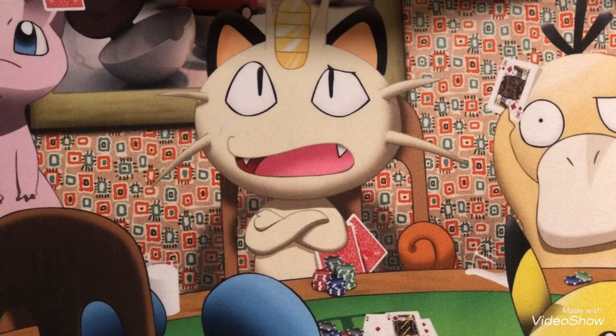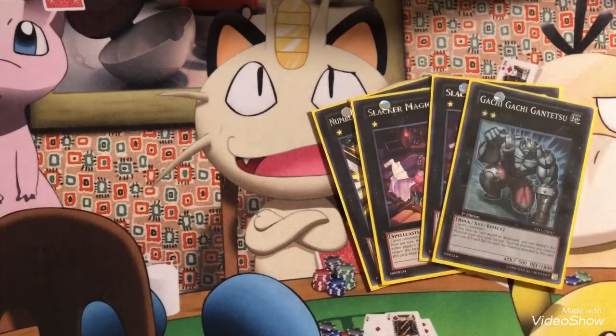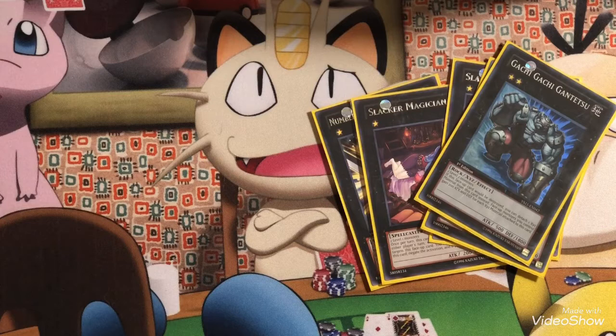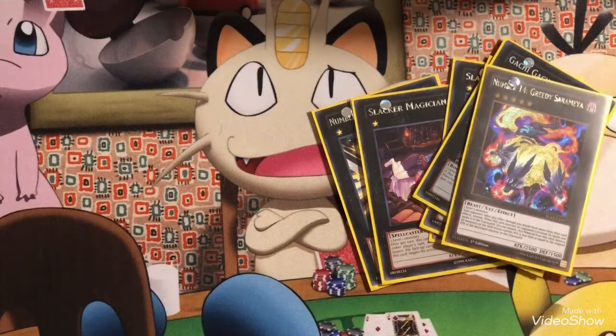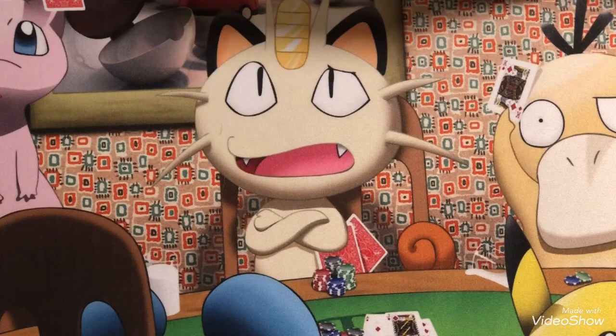That's the main deck. I know I'm missing two Toadally Awesomes — they would definitely help. I don't play any Rank 8s simply because Light and Darkness Dragon is supposed to be blown up, so you're not going to make a Rank 8. For Rank 1 we got Utopia Roots, Rank 2 Downerd Magician, two Gachi Gachis for Rank 2, and for Cyber Dragon we have Cyber Dragon Infinity, Cyber Dragon Nova, and Paladin of the Cursed Dragon. Then M7 for the Kaiuses and Photon Strike Bounzer.